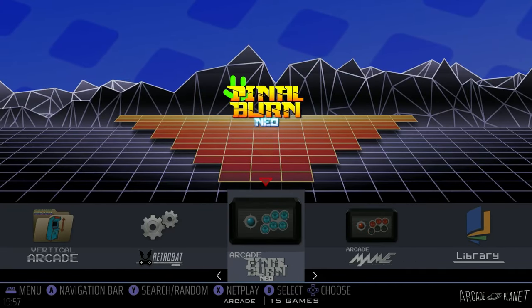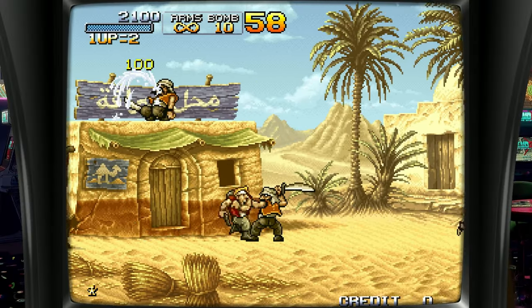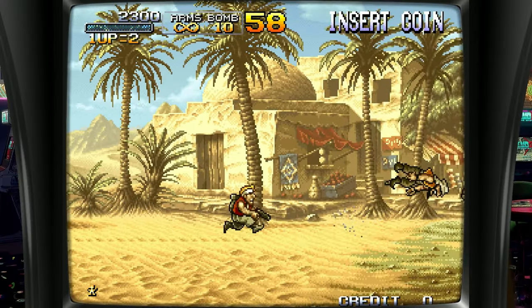Today we're going to use Retrobat, but any system like this that runs RetroArch in the background should be fine. We'll first load up a game in Final Burn Neo, then hold the hotkey button and then push X.